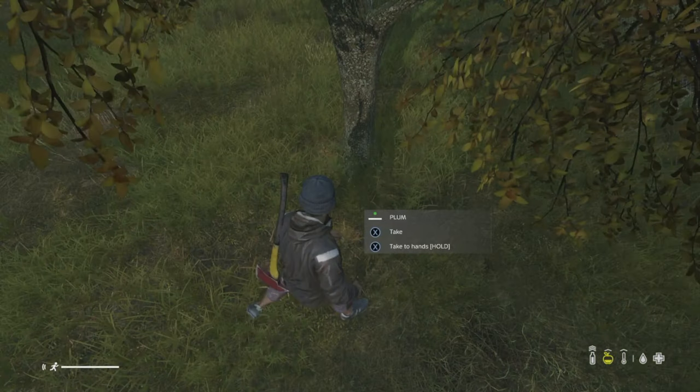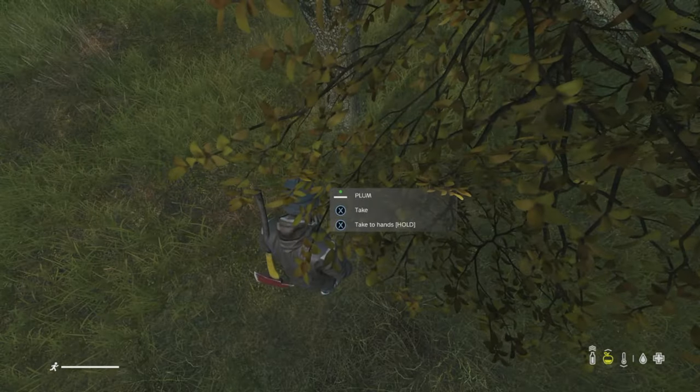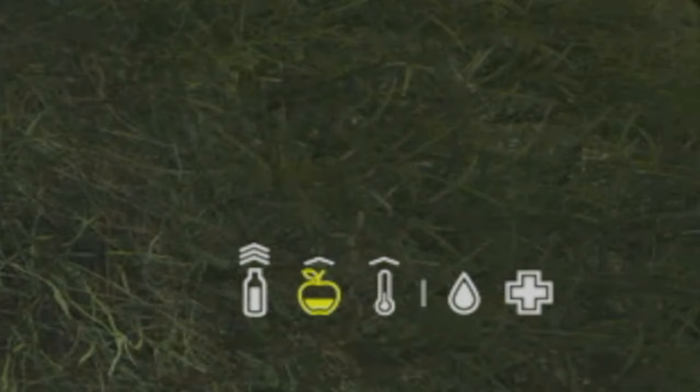When picking up a piece of fruit, you can see how edible it is by its coloured circle. This plum is a green circle, which means it's perfect. If it was orange, it means edible but be careful. Red means you will be suffering with stomach issues if you eat that, so best to stay clear. This colour circle applies to all items you find. Now that we've eaten, our food energy icon in the shape of an apple is going up towards white, but if it's flashing red…